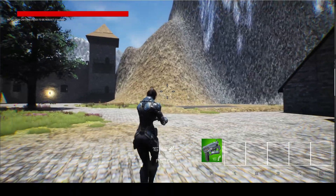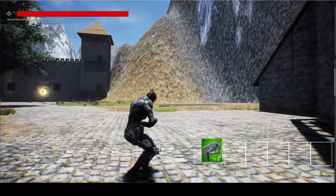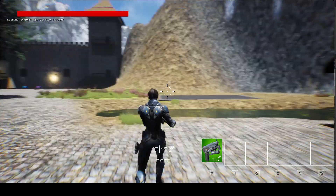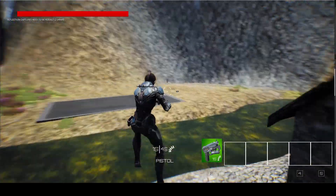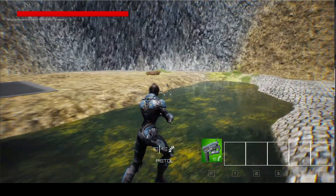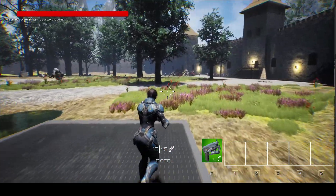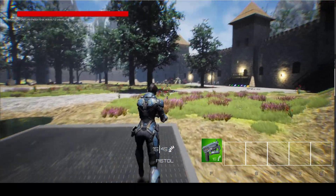Here we can see the animated character in action: running, strafing, crouching and aiming. Each time the character's foot touches the ground, a particle system is spawned and the sound is played, based on the surface type.